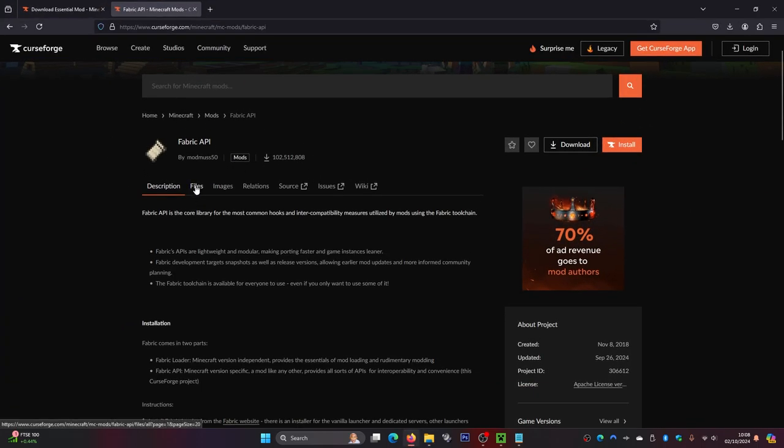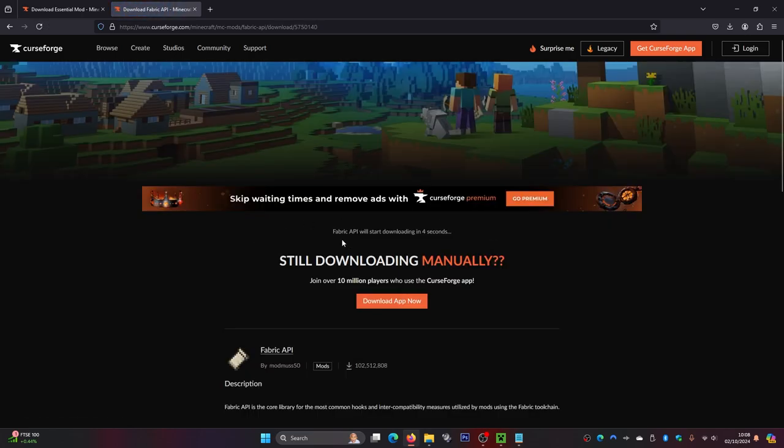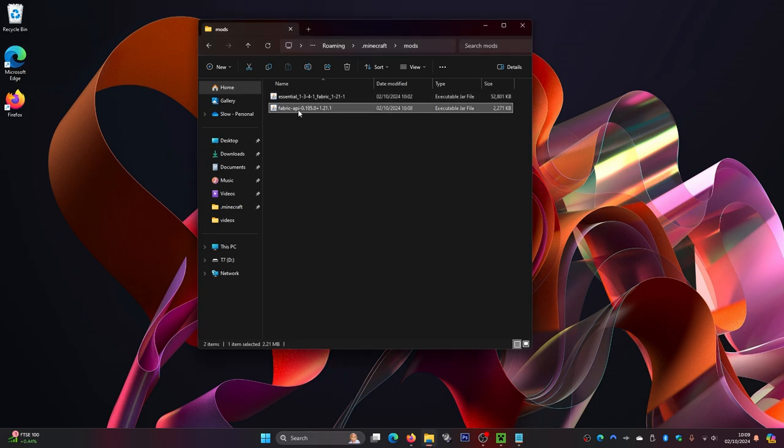On the Fabric API page, hover over Files, scroll down, and find the version you need — 1.21.1 for Fabric. Click the three little dots and click Download File. Once downloaded, head to your Downloads folder in File Explorer, drag it out to your desktop, then drag the API file into your .minecraft mods folder as well. This is very important.